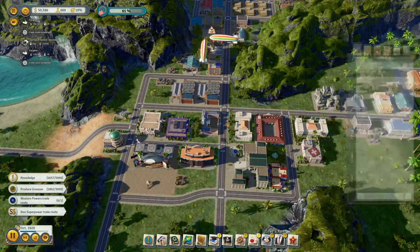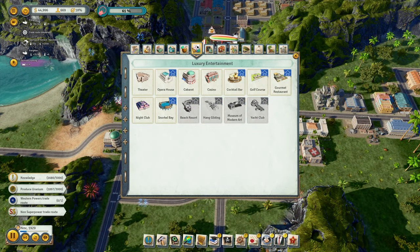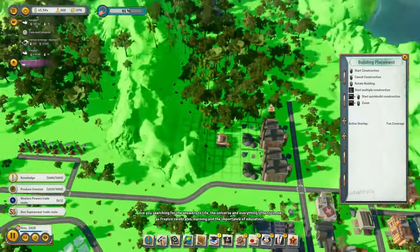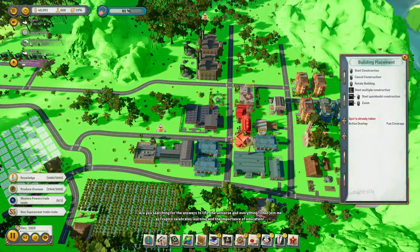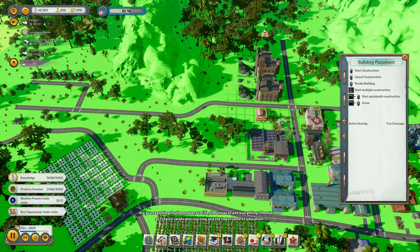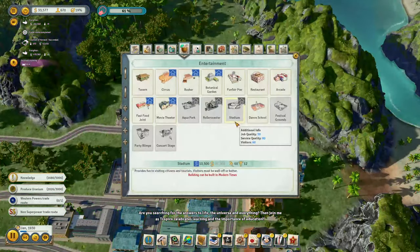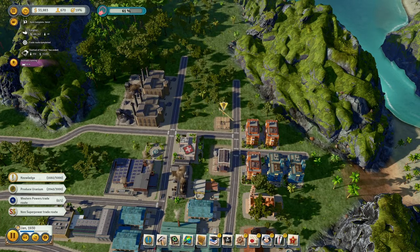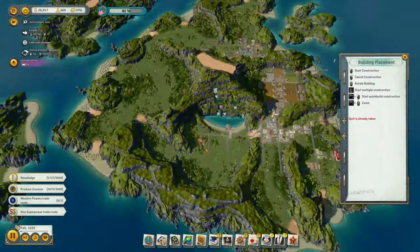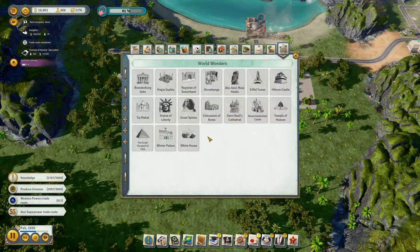Fun — we should build some more restaurants. Start the festival over here. Get some restaurants. Runs. Are you searching for the answers to life, the universe and everything? Then join me as Tropico celebrates learning. They didn't think — oh, we got this back. So we can actually bring it in up here. This is gonna be our tourist area.